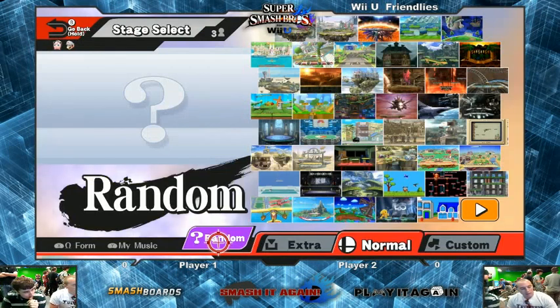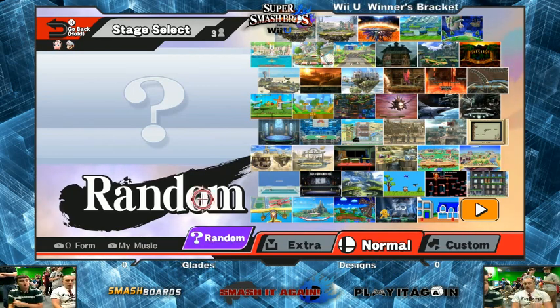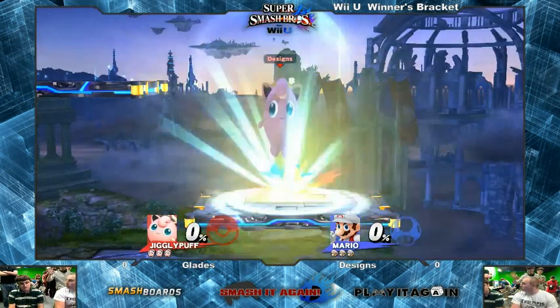We want to see a good game. I like the red flower skin — that's the best color skin you could possibly pick in this game. I play red flower Jigglypuff in Melee, I understand what Designs is going for. He switched — he's got the little hat one now. That's a mistake. Is that gonna cost him this set? We're starting off at Battlefield, Blade64.